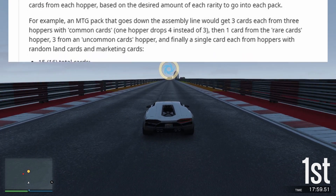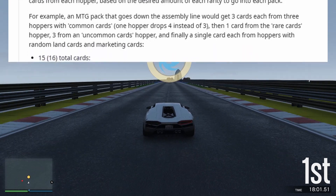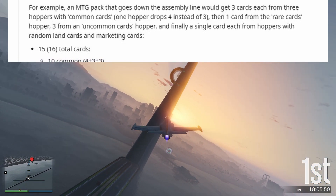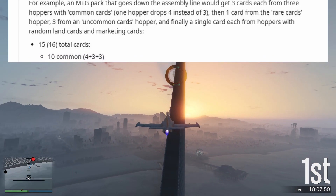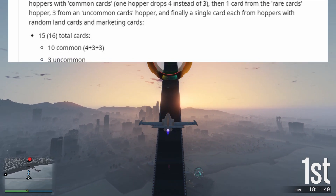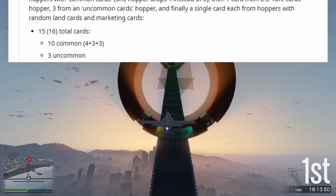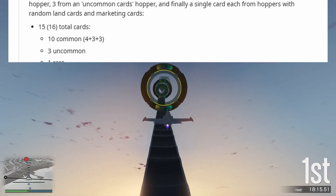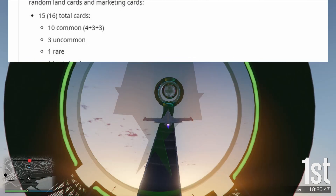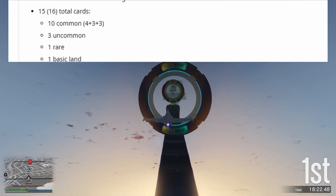For example, an MTG pack that goes down the assembly line would get three cards each from three hoppers with common cards — one hopper drops four instead of three — then one card from the rare cards hopper, three from an uncommon cards hopper, and finally a single card each from hoppers with random land cards and marketing cards. That comes to 15 or 16 total cards.